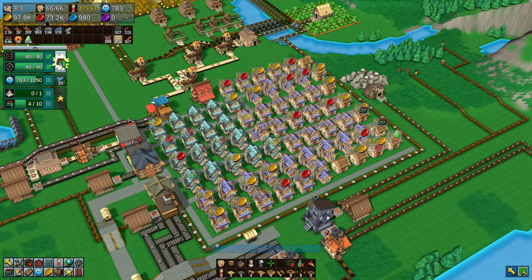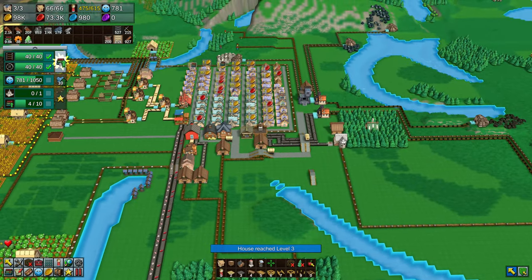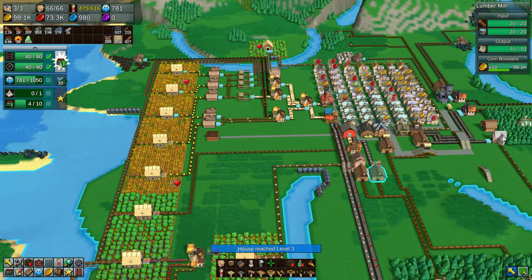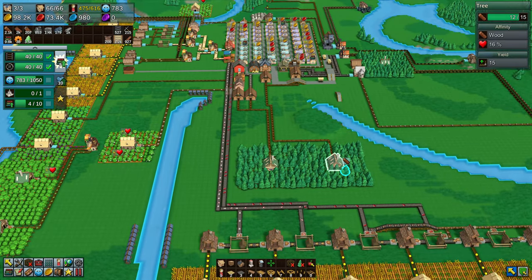You can see there the research has actually finished — that is lit up. I just need to click that button to go from level four to level five, which will undoubtedly allow us to do some more research types as well.